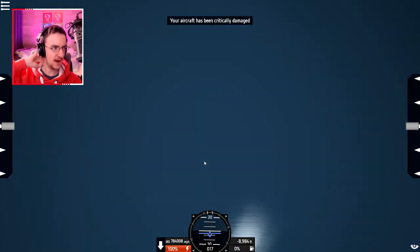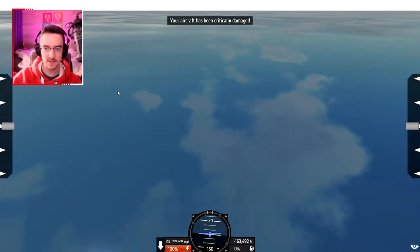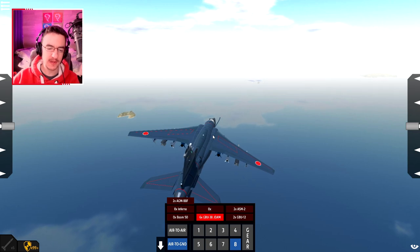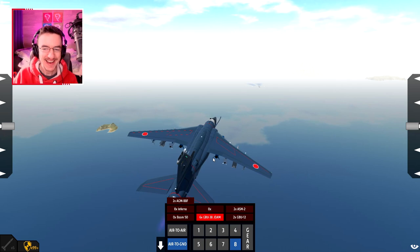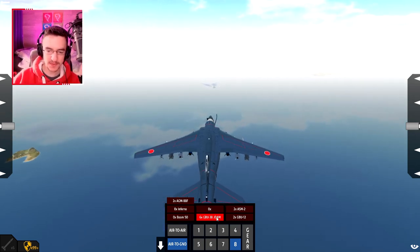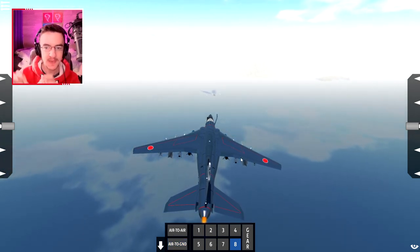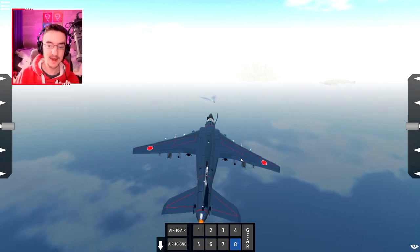Oh, oh, everything's lagging. I actually just blew up. The flak just destroyed my plane and I'm going crazy. Oh, my God. Okay, so we kind of give up on the other place, and that's okay. So what we're doing instead is we're going to drop the J-Dams on top of the boats. As soon as we're above them, we're going to lock onto them, and then as soon as we lock onto them, we're going to start dropping the bombs.